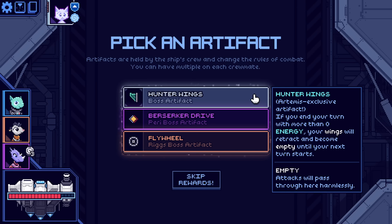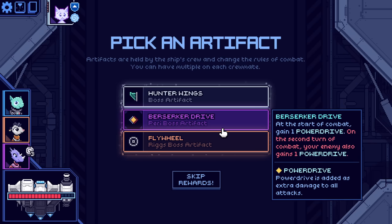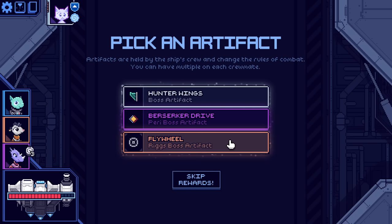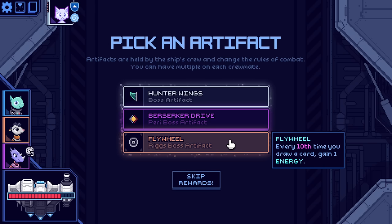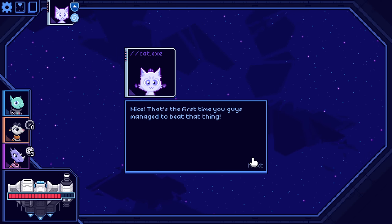Pick a boss artifact. There's Hunter Wings — the Artemis exclusive artifact. If you end your turn with more than zero energy, your wings will retract and become empty until your next turn starts, so attacks will pass through there harmlessly. Berserker Drive: at the start of combat, gain one power drive — power drive is added as extra damage to all attacks. On the second turn of combat, your enemy also gains one power drive. And then Flywheel: every tenth time you draw a card, gain one energy. Yes, absolutely — nice!